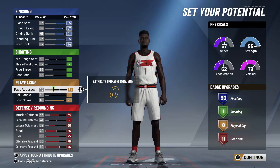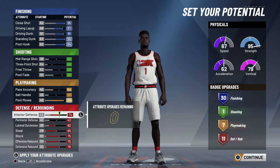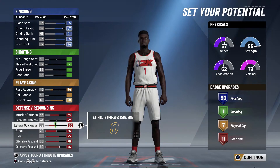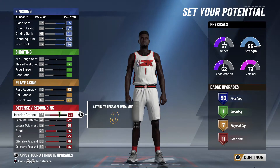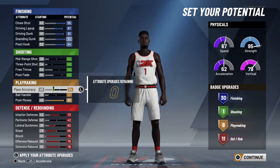On my other build I do get like 19 playmaking badges, but you'd rather have the more defensive attributes. I accidentally took something off — and then a playmaking badge just randomly disappeared. There we go, okay, it's back.